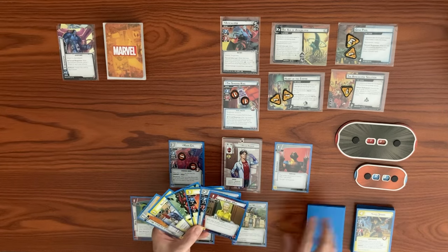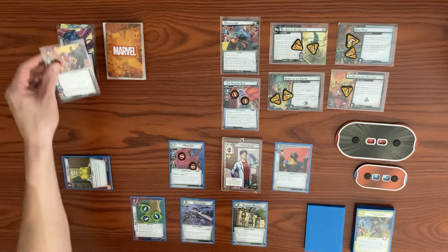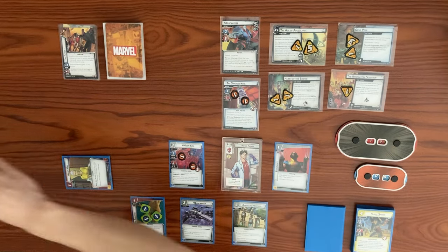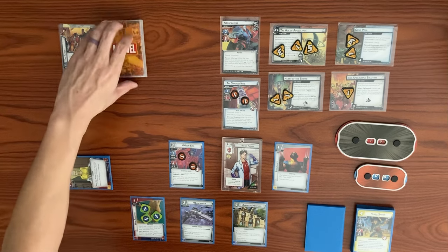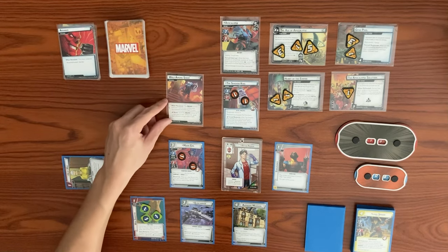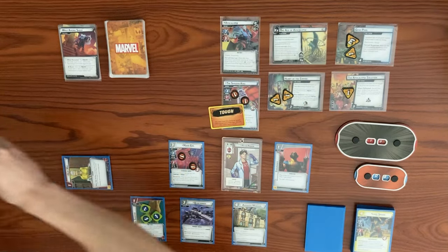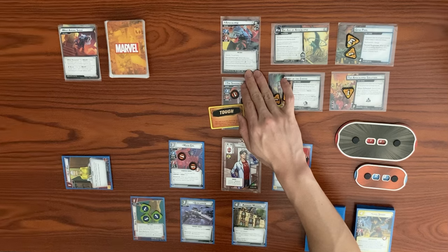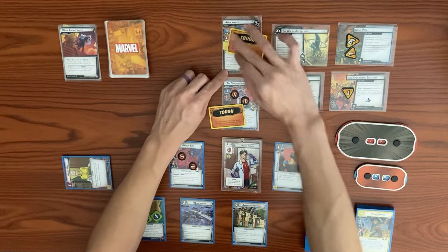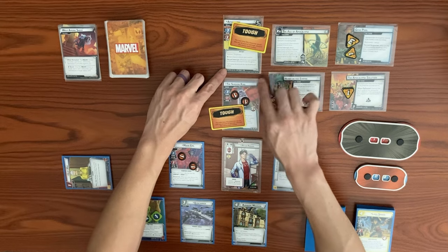Apocalypse's turn: he adds 2 threat to the main due to acceleration. He schemes with a base of 2 plus a boost of 2 for 4 total, bringing the scheme up to 6. Shadow King schemes for 3, going up to 9 — very close to flipping at 10. We face an encounter card: Iron Counterguard, and it will advance. Apocalypse schemes again with a boost that gives each player minion a Tough status card — Shadow King gains Toughness. This tips the scheme over 10, triggering his flip: he powers up to Stage 4 with Stalwart, Toughness, Overkill on attacks, and 11 hit points.